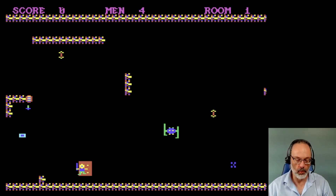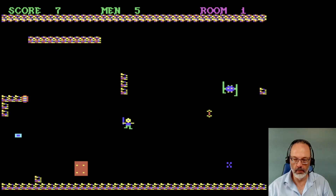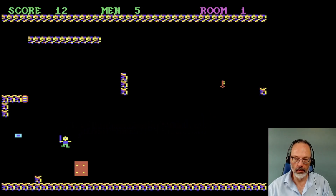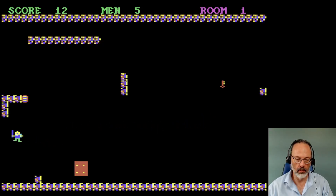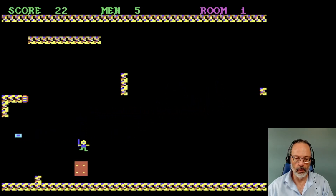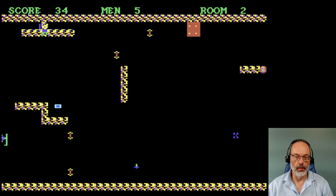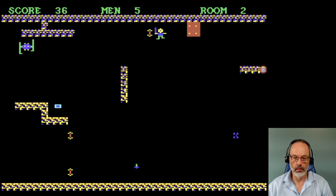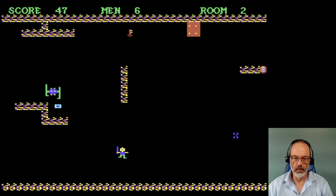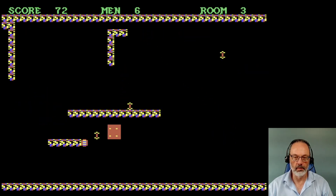Room one. Extra life. Score. Shield. Key. So that takes us to room two, and I'm in the wall for some reason. Extra life. There we go. How pleasant. Was that key there all along, or did it appear after I picked up some things?